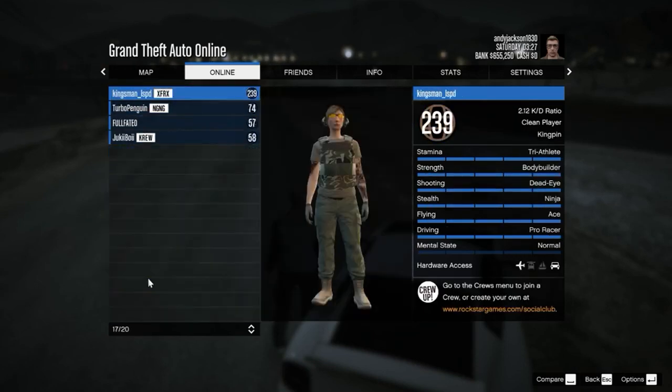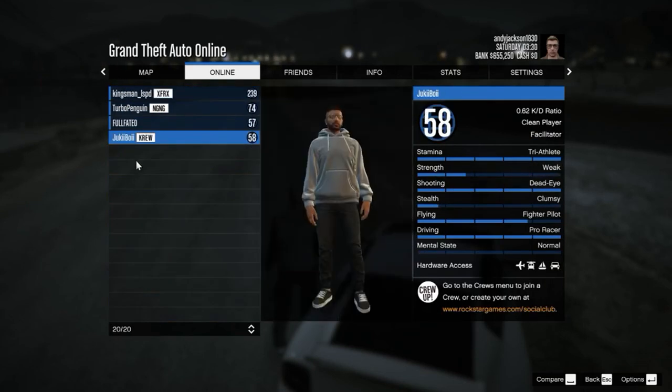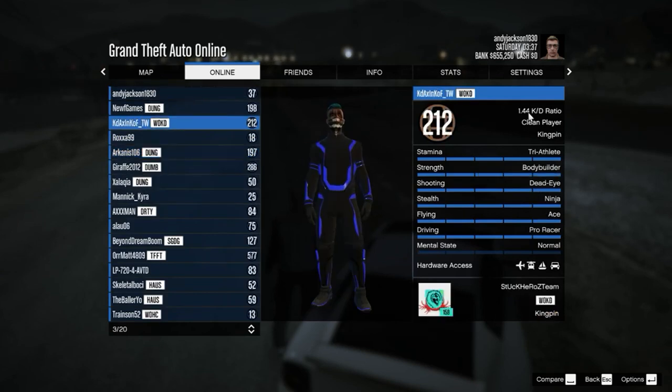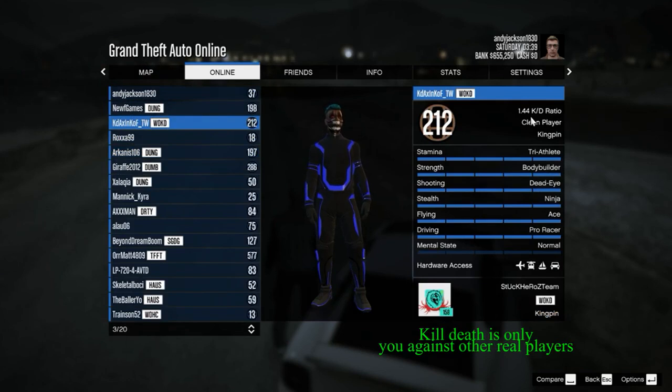You can leave the session and go to another session. You can click on the players and send them a friend invite, or you can ask them to be kicked from the server for hacking. Over here you can see what their kill-death ratio is and what each of their statistics are.